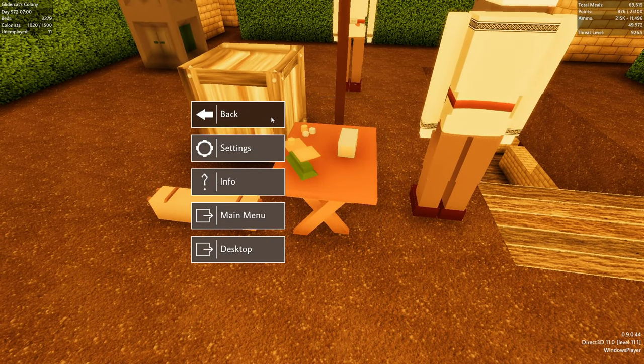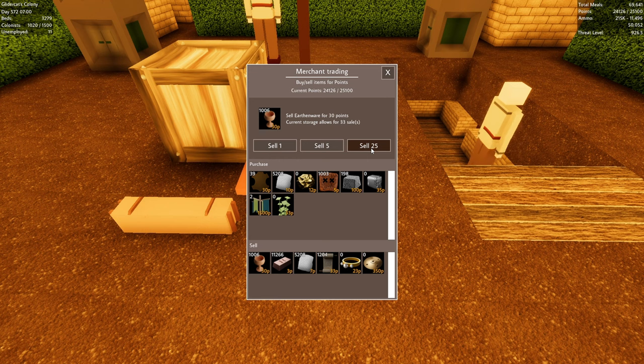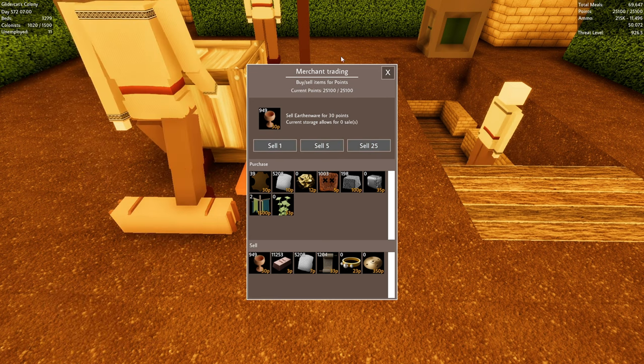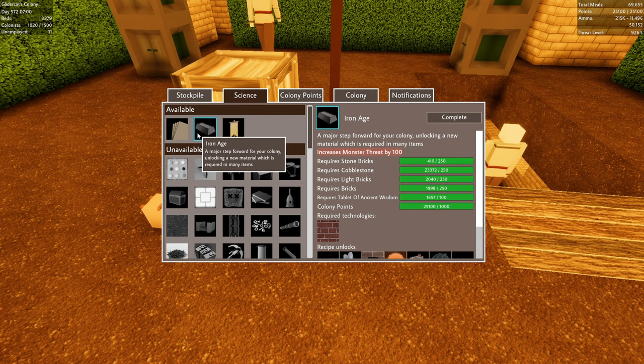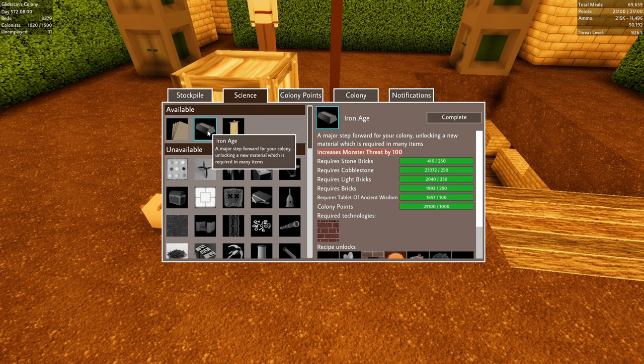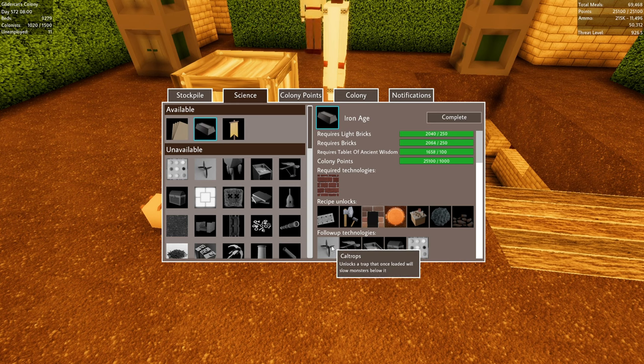Let's sell a bunch of stuff and raise some more colony points. Let's unlock the iron age — that's something we're definitely going to want to work on. I don't know if I have anybody mining iron anymore. Unlocking iron age also unlocks cal traps, which slow the monsters below them. That's pretty interesting.